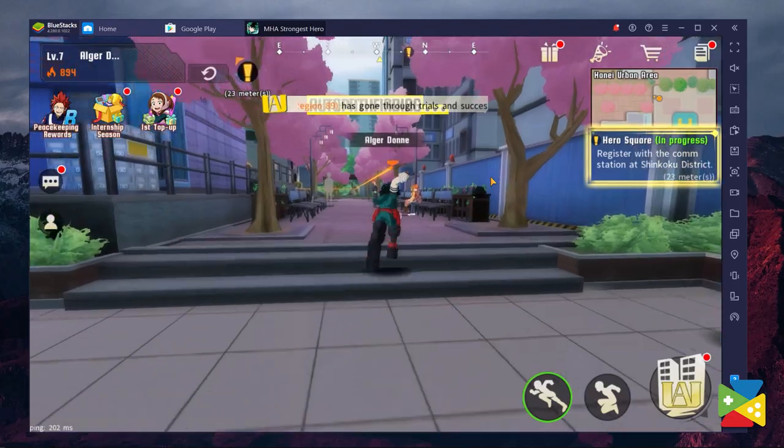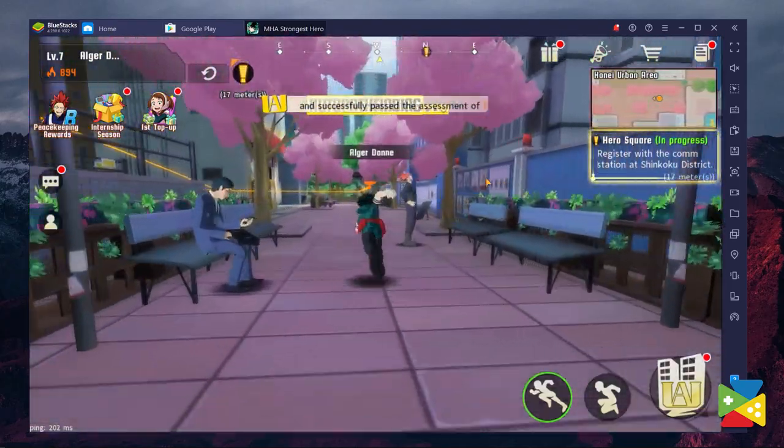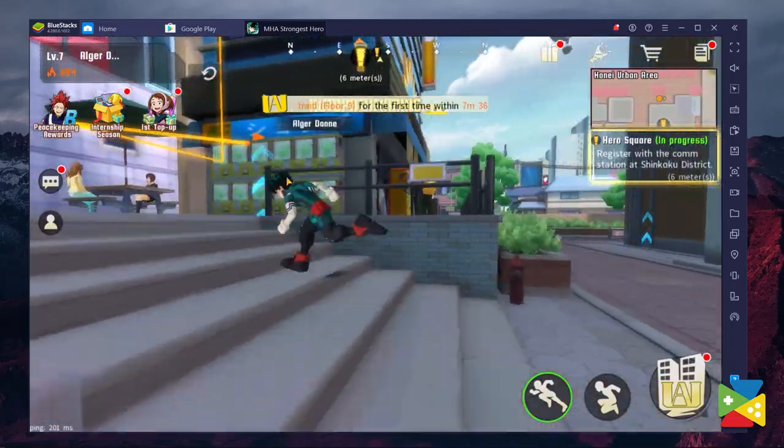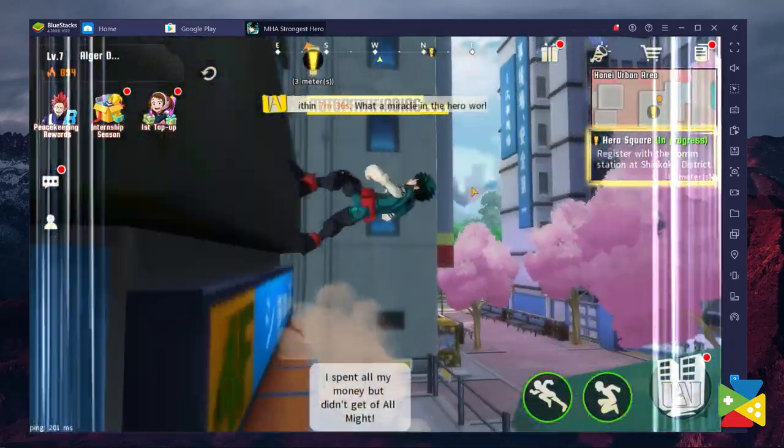If any of that piques your interest and you want to try out this game and enjoy it to the fullest with a keyboard and mouse on a big screen, try Bluestacks. You'll also have access to a ton of awesome features and advantages that we're about to cover. But first, let's take a look at how to actually download and install the game.